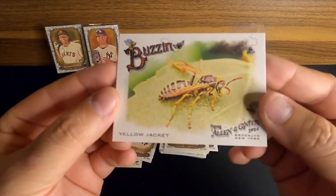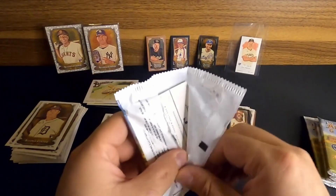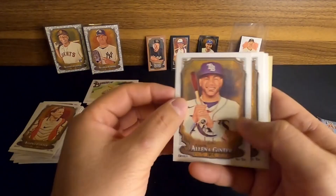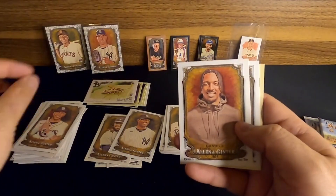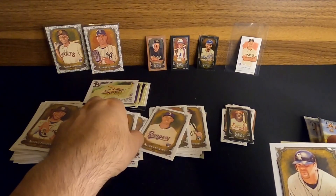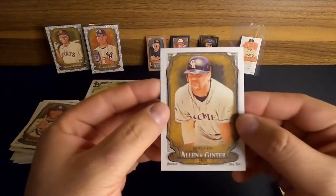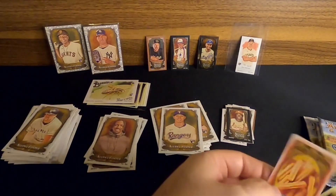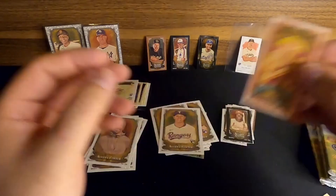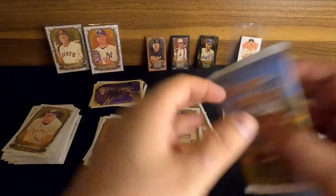And then we'll finish it off with a Yellow Jacket card — that's cool. So that's Adley Rutschman. Another one of Jose Siri. How about a Jaden Daniels for the Washington Commanders — very cool, that one's a good one. I'll put that one with my football collection. And that's a nice old Larry Bird there — very cool, nice card. And then some churros — I get a mini of Ballpark Bites churros. And we've got one more of these Kennel Club here, so I'm getting quite a few of those out of these boxes.